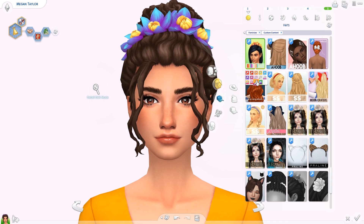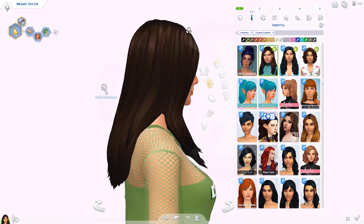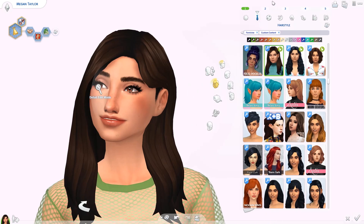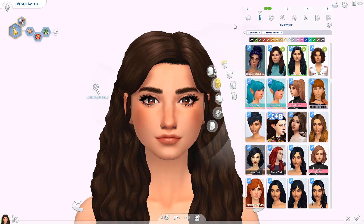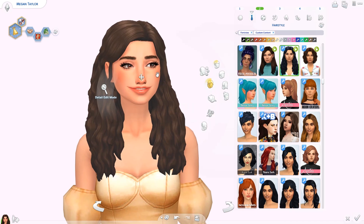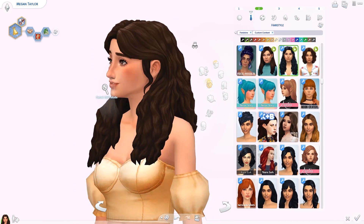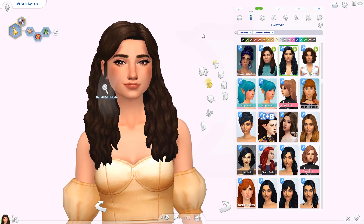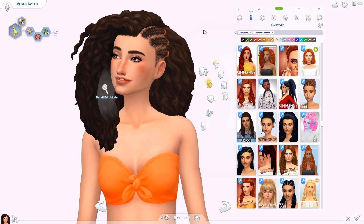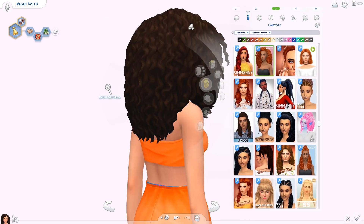I think this is from a post with two other hairs as well, but I already had something similar so I only downloaded this one. It's an edit of one of the hairs from Island Living but super pretty — there's so much hair here. We're using Megan today; she's from my A-to-Z Create-a-Sim challenge which was really fun. Now we have the Puanani hair, one of my new favorites. I love big buns like this.